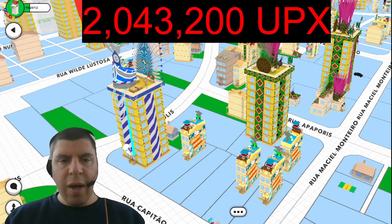Once again, there's over 2 million Upex that will be distributed to players, and the first thing you're going to have to do is fill out the form in the upper right-hand corner, which can also be found in the description below.